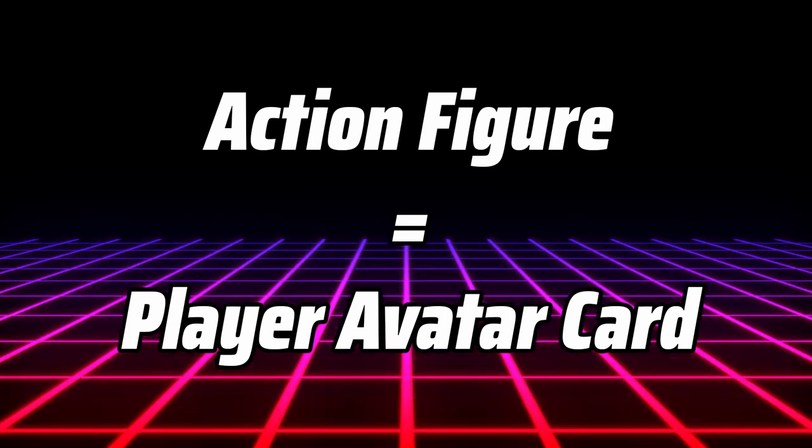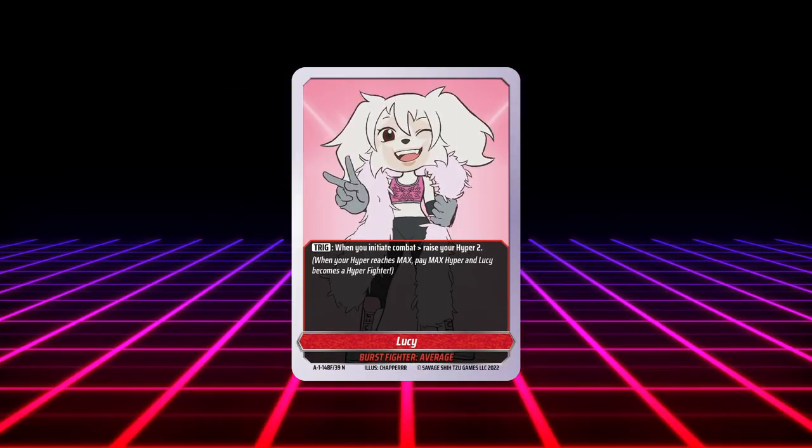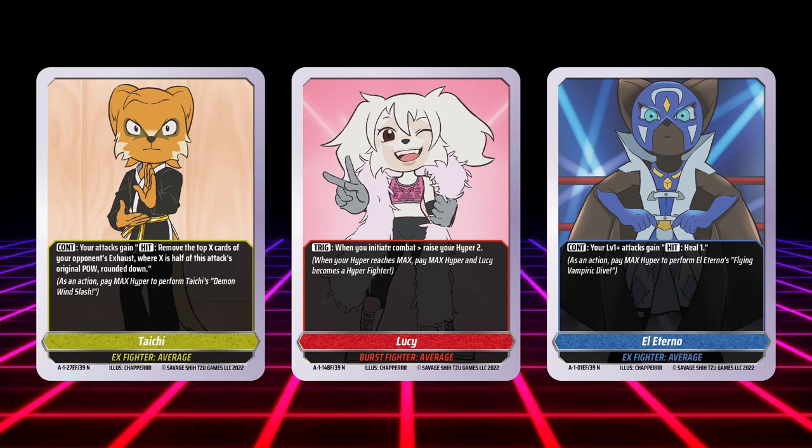Centered around a player Avatar card, Action Card Game sets are comprised of three individual decks. The three decks are designed so that you just have to open the box, sleeve them up, and they're good to go.